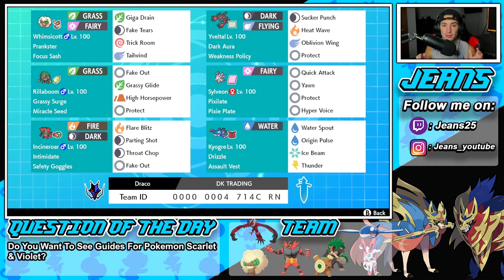Bottom left-hand corner is Incineroar. That's all you guys need to know, we're not going to go over him. Final Pokemon on today's team is Kyogre. It has Assault Vest and normal moves. Nothing too crazy with this team. Besides, it's rocking Sylveon, so that's going to be a lot of fun to use.